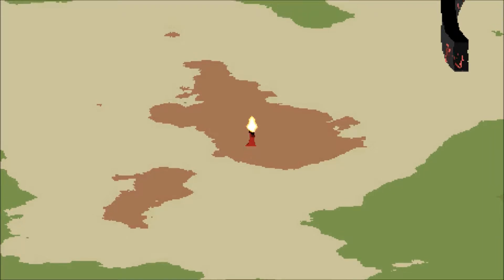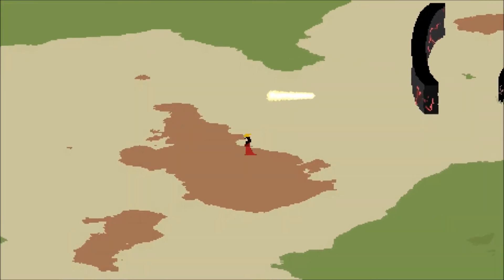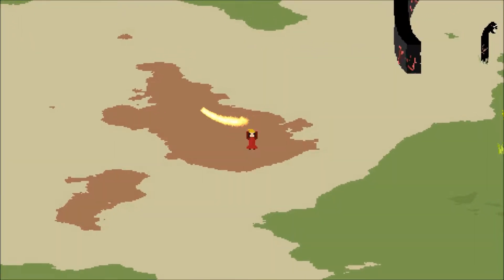You can use it at any time. You run around with the spell and then when you're ready, you shoot it off in some direction. But there's actually more that you can do — you can also control it after you've shot it off.